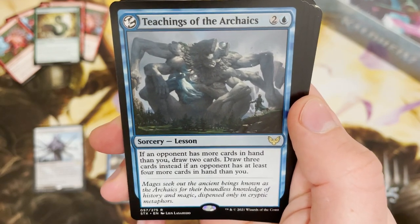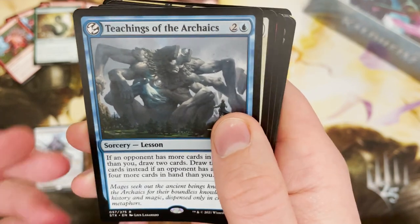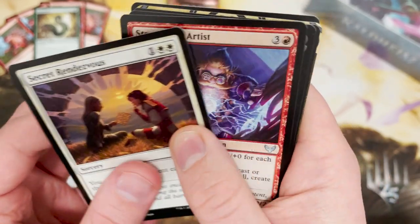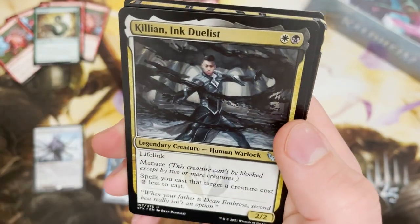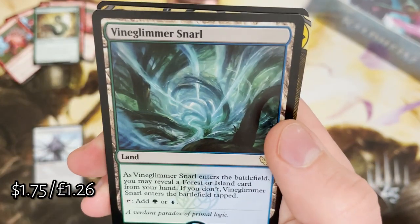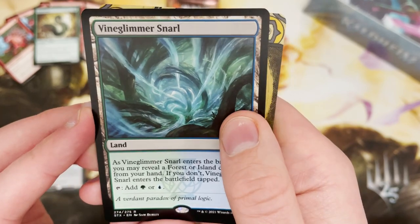Another random mid-rare Lesson — Teaching of the Archaics — really cool card, pretty cheap for what it does. And Killian — lovely, lovely card. And Vine Glimmer Snail. I love these snails — I love any sort of new dual lands that come out. Big fan.